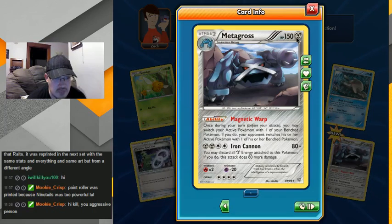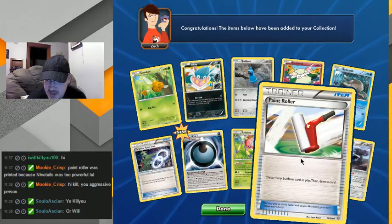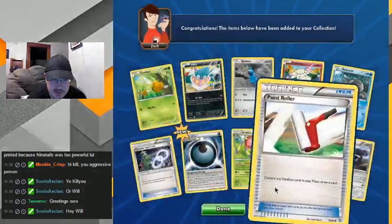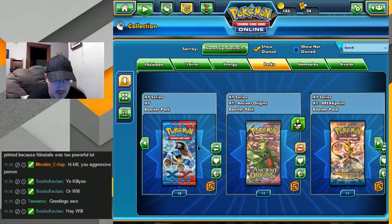Hey, kill — welcome. Paint roller was printed because Nine-Tails was too powerful. Which Nine-Tails is that? Let's see how many more I have... eleven to go. Okay, let's take a break from the Ancient Origins and do the Base set — drop the base, drop the base!